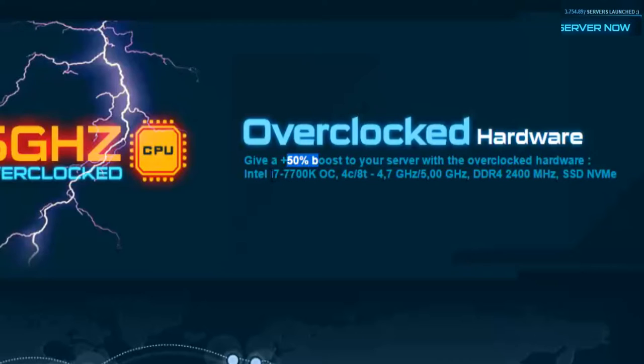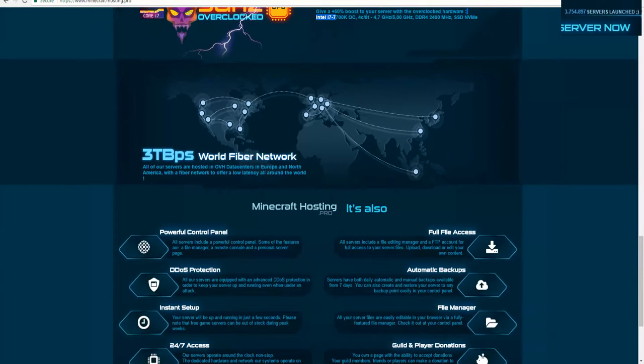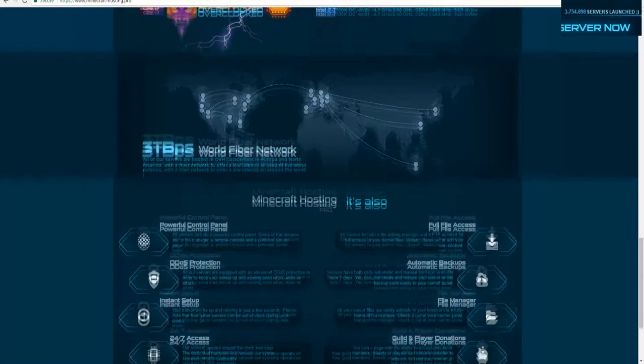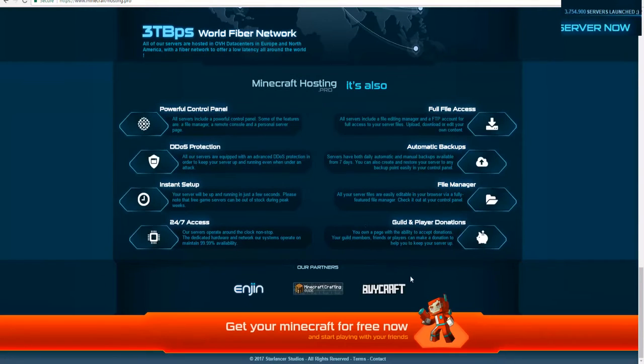The overclocked hardware uses Intel i7s, which is definitely very high up there. They also have the World Fiber Network covering Europe to North America. Additional features include their own custom control panel, DDoS protection, 24/7 access, file manager, and backups.